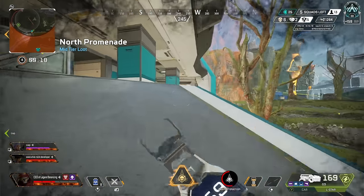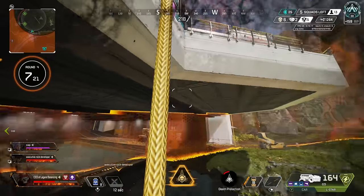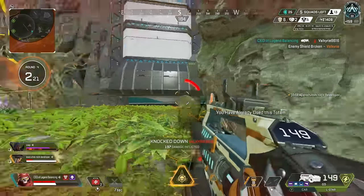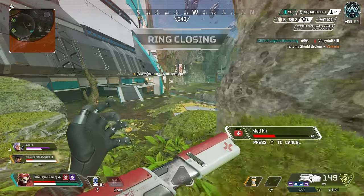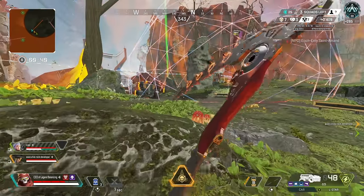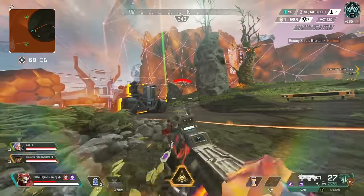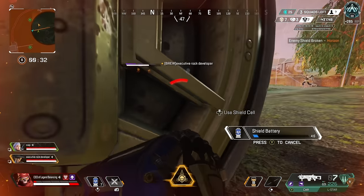I can't tell you how many times a random teammate would run so far ahead, try to pull off a 1v3, die, and then trash talk me and my duo or trash talk the teammates in general. When randoms do this, I just flat out won't play their game. If they want to get hung out to dry trying to take a 1v3 fight for no good reason, I let them. And if your instinct is telling you this is not the right fight to take, then go with that.